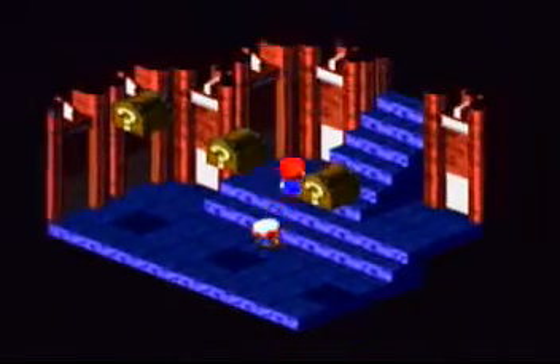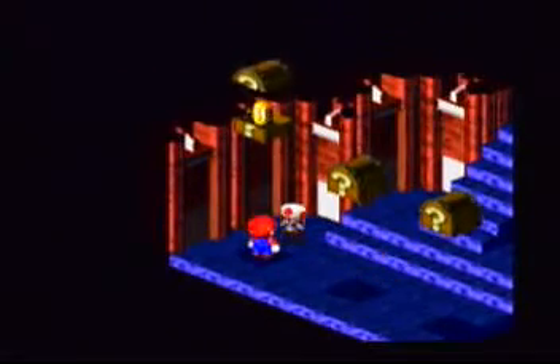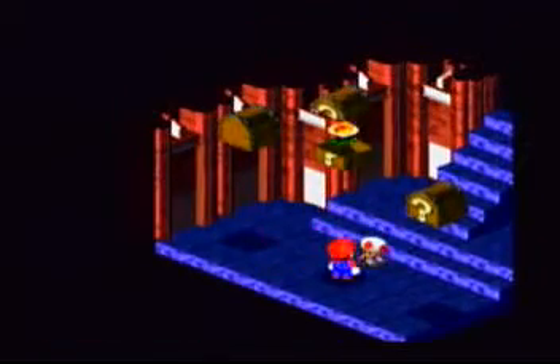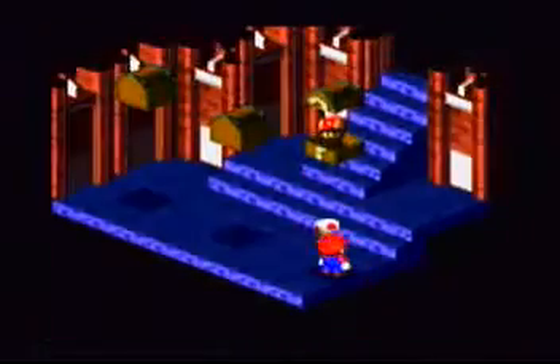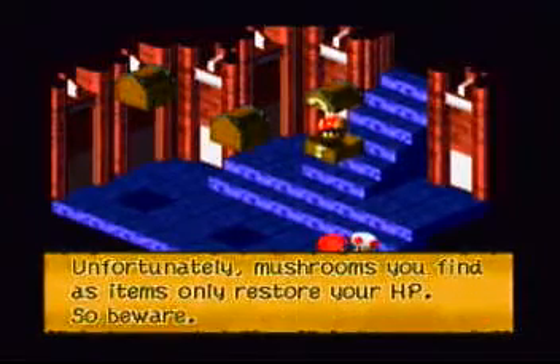This is pretty much a tutorial on what you'll be able to obtain. You'll obtain 10 coins. You'll obtain a flower — this will give you an extra flower, that'll bring us up to 16. And then this is just a mushroom. It'll say it restores your flower points and everything, but that's a lie — they'll only restore your HP.